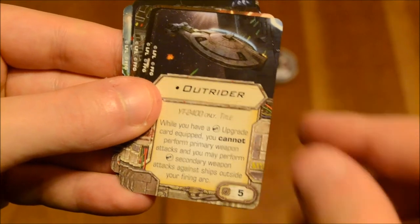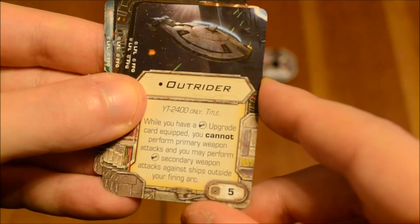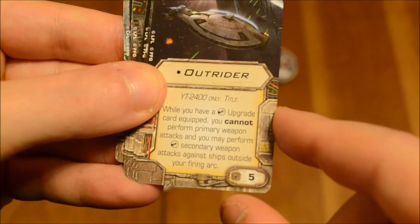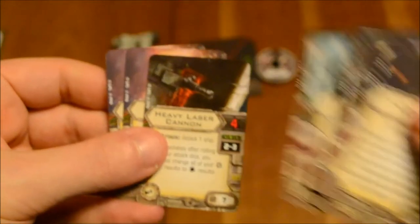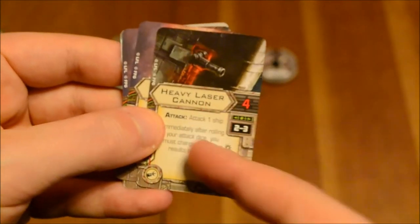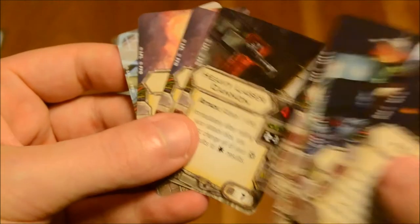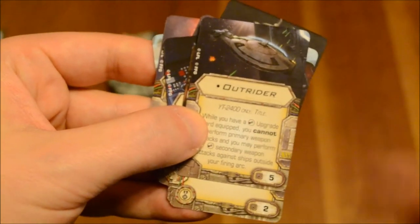And finally, the Outrider title. While you have a heavy weapon upgrade card equipped, you cannot perform primary weapon attacks. However, you may perform heavy weapon secondary attacks against ships outside your firing arc. So basically, you can equip the Heavy Laser Cannon and fire it in a 360-degree firing arc. The downside is you'll have to observe that card's effect — you'll have to change all crits to hit. But you can use 4 attack dice in a 360-degree firing arc. You will have to observe the range restriction of 2 to 3, so if you get stuck at range 1, you won't be able to fire at the enemy ship at all. Keep that in the back of your mind whenever you equip the Outrider title.